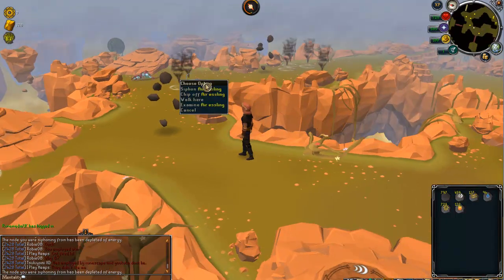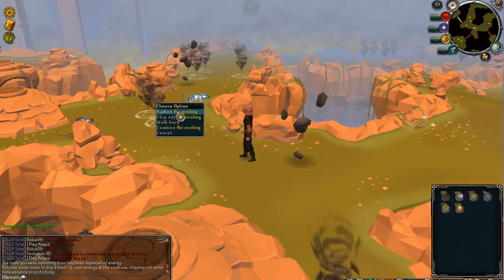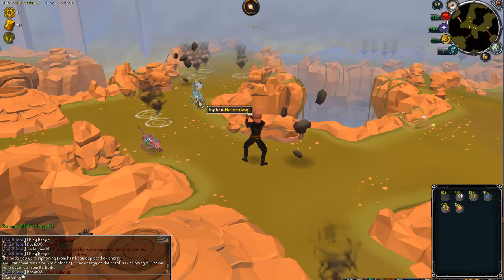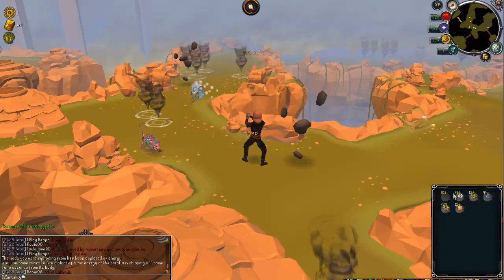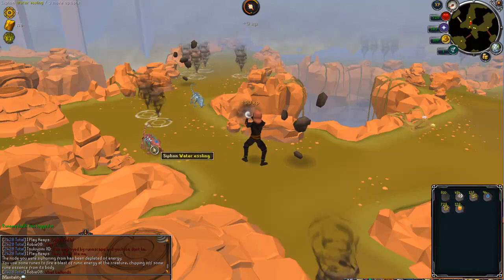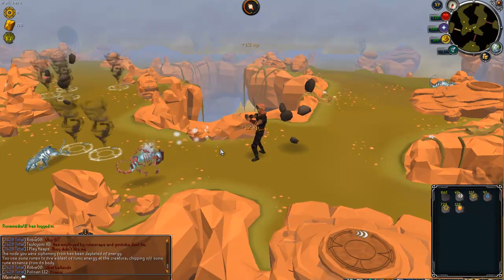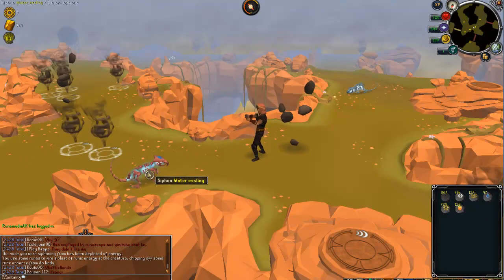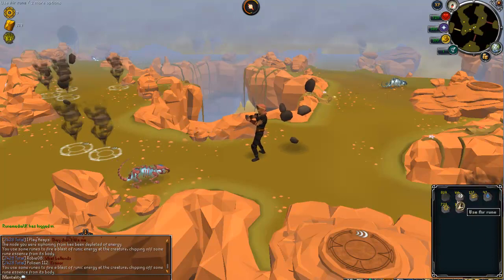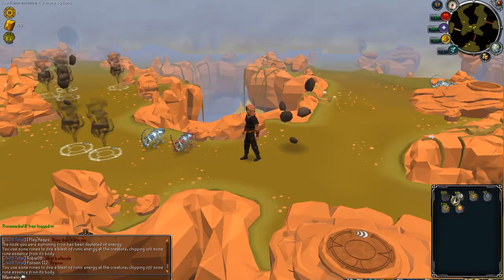Collect them from floating essence, chip off from these guys, which you'll need essence for. Where you siphon them, and you get some air runes. I'll do it on this one because I haven't done this one yet. So you siphon it, get your essence. I can't forget what they're called - essence. Then after you get your essence, you chip off and you get more essence. So I siphon it for water runes, chip it off for essence.